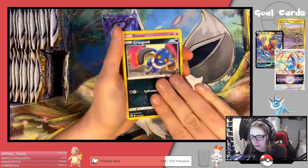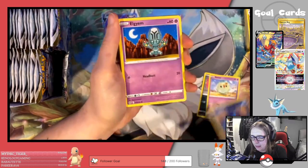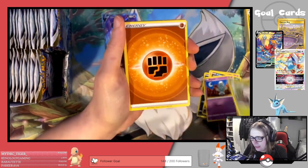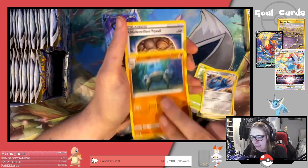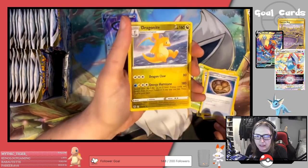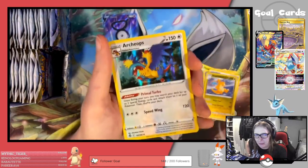Next pack: Croagunk, Solosis, Zubat, Alolan Grimer — I can never say his name right — Foongus, Fighting Energy, Metang, Anorith, Unidentified Fossil, Reverse Dragonite — which is a very nice card — and an Archeops Holo. I will take that.